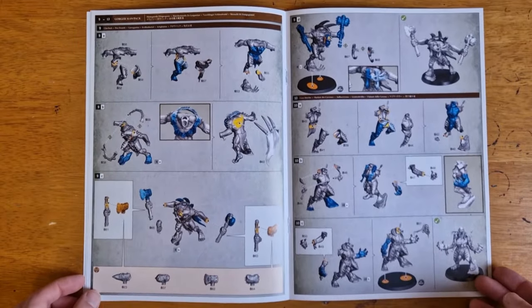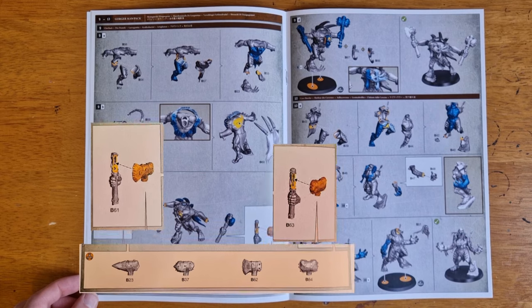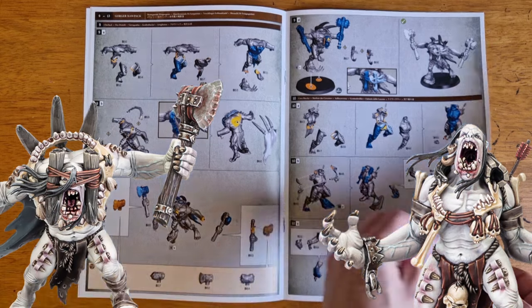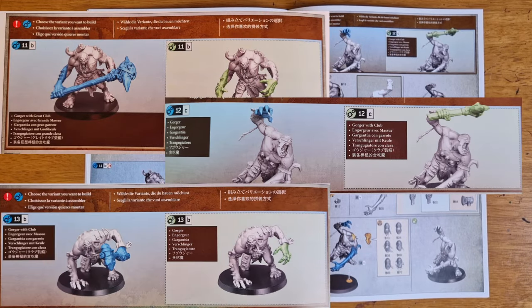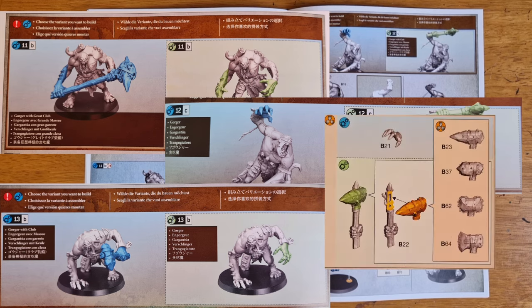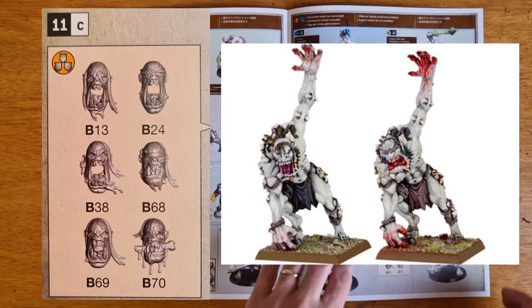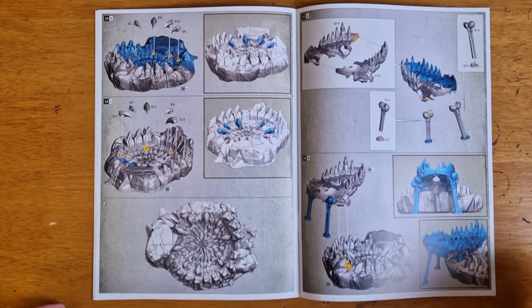On to the Gorger Moorpak — I wasn't expecting much in the way of options with five big boys squashed into the sprue. Yet every single hand weapon has an interchangeable weapon head. After the Clawback and the Cave Howler, the three remaining Gorgers have multiple options: one can have a great club or go unarmed, and the other two can be unarmed or armed with clubs. Their weapons utilise the same interchangeable club and axe heads, and these three models have a possible six heads to choose from, including great nods to the original 2005 sculpt. We end on the Moorpit, which as touched on is a chunky beast.